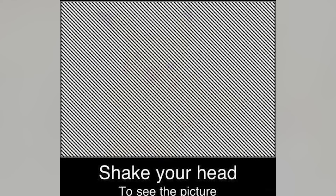On our screen right now it looks like we just have a bunch of black and white lines, but there is actually something else here. If you shake your head left to right you'll end up seeing something inside these black and white lines. Comment down below what you see and then I'll reveal the answer.